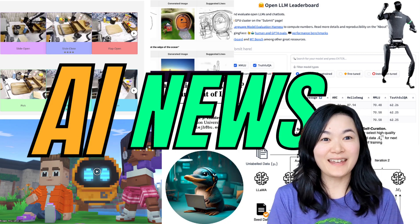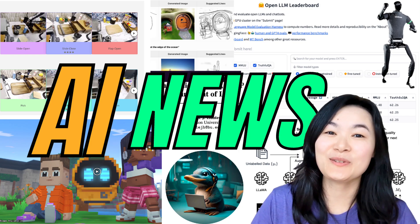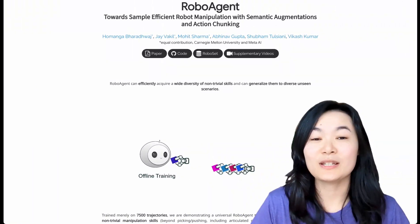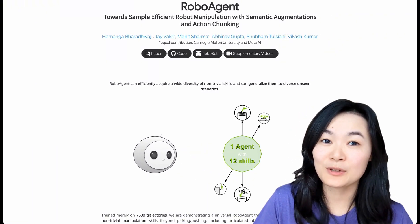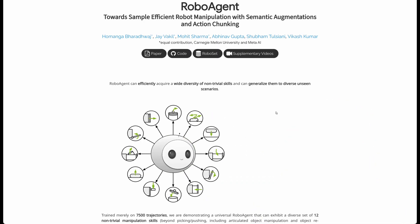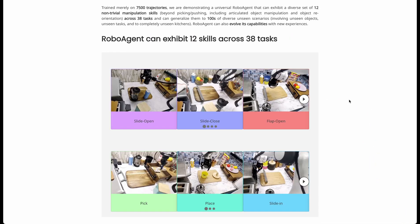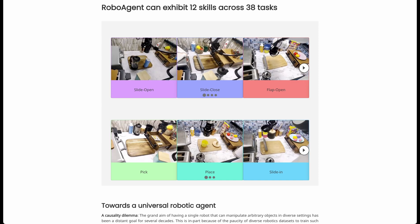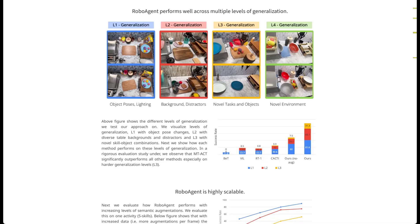Hi friends, welcome to another week of fascinating AI news that caught my eye. Let's start with two robotic projects. Researchers from Meta and CMU released RoboAgent, a universal multi-task agent, which shows 12 skills across 38 tasks and can generalize to hundreds of unseen scenarios.